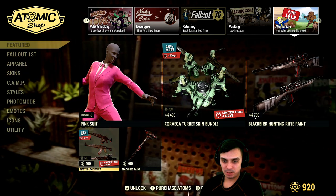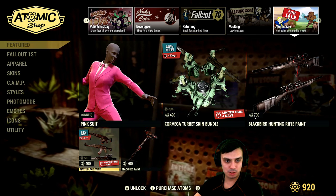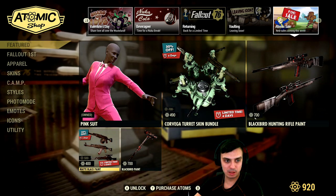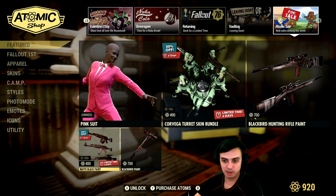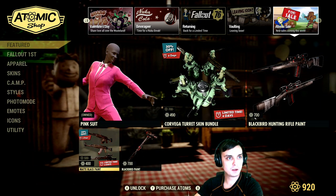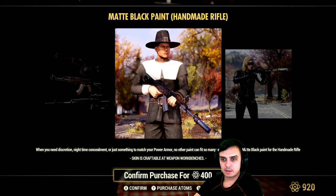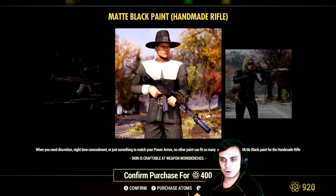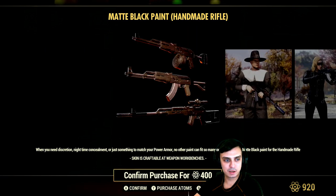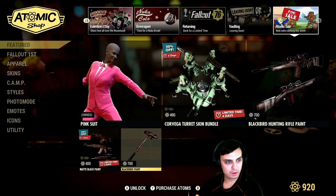We got three days until this ends, so that should change on the 8th — that's gonna be the last day. Then on the 9th we should be getting the Blackbird. I'm quickly checking the patch notes on my other screen... yeah, the 9th of February. Until the 9th of February we will get the Blackbird with a 30% discount.